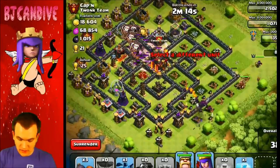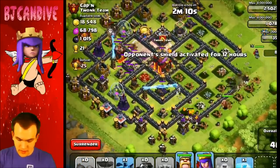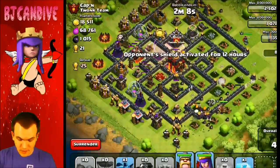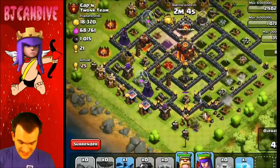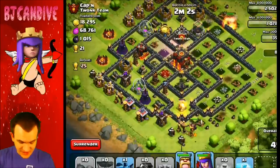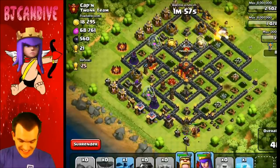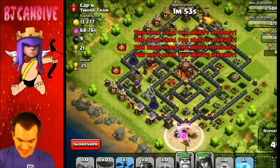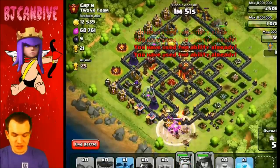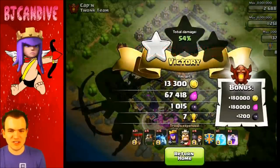Heroes are going in. I think they should be able to get there. We are breaking through right now, which is nice. And we might be able to get the Town Hall here. Come on. The heroes are going the wrong way though — this is not good. 45%, 47%, 49%. And it does not look like I'm going to get the two-star here. So I am just going to go ahead and end this one. Save my heroes, save the gems. Okay, that's one star. I'll take that, I guess.